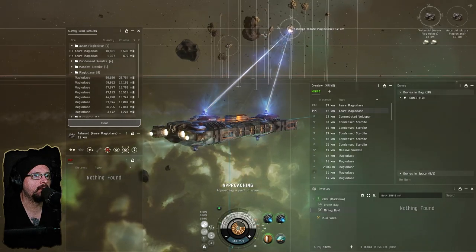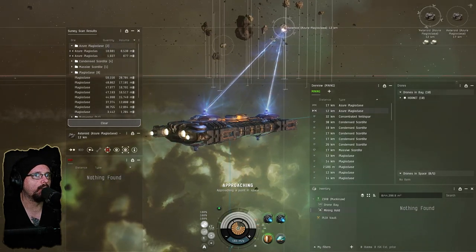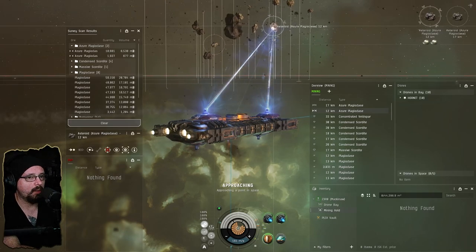We're going to grab these two azure plague rocks over here in this corner and then start targeting regular plague.